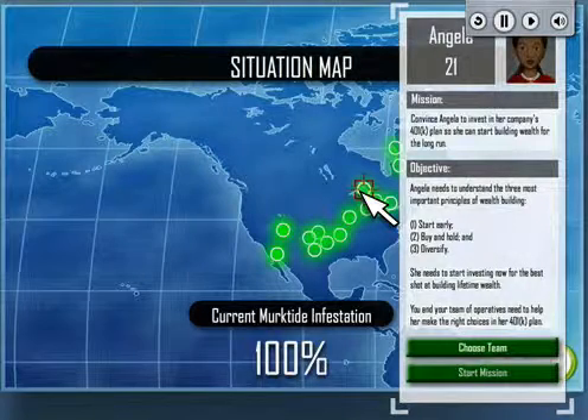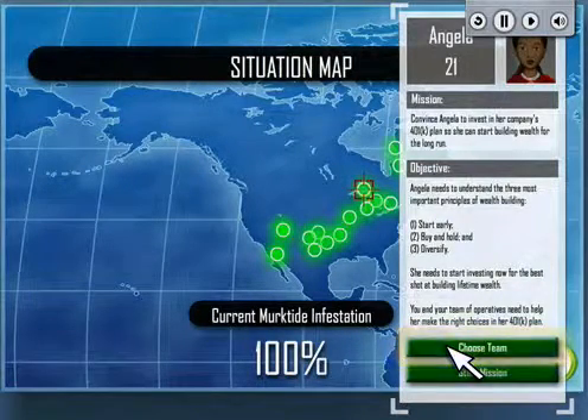After you've read the mission brief, return to the Underground to choose your team of operatives to help you battle the Merktide.